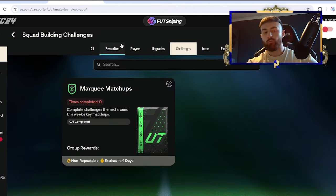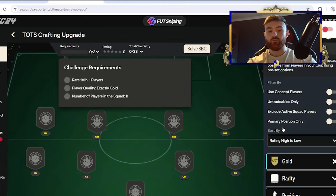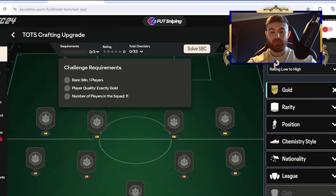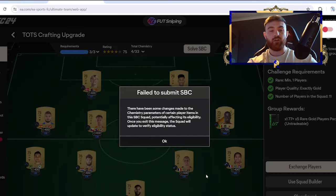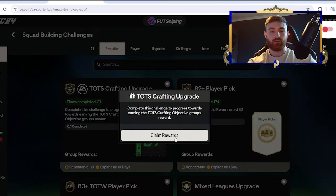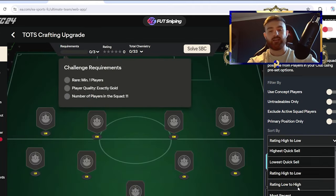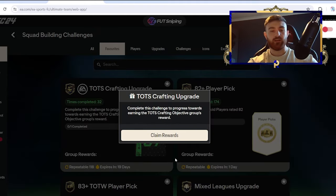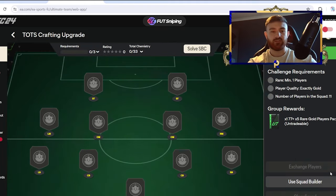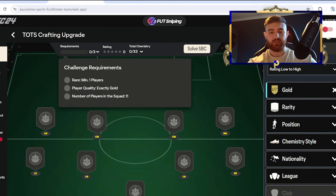I find it easiest to build it over on the companion app or the web app. You can see it's very easy if it initially puts a gold rare player in for you, because then it stops you having to fiddle around with the packs. I've obviously got 30 of these done already. Once you actually get a rare in every squad selected, it's very, very easy to do and makes things so much easier. Though sometimes you've got to go find a rare, which is always a little bit annoying.